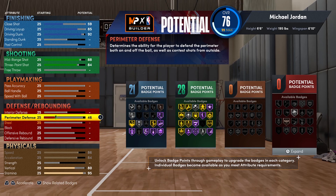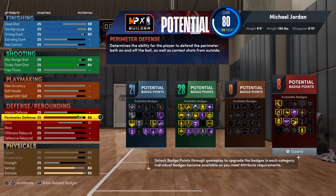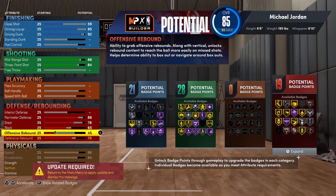On the defensive side — this man was First Team All-Defense many times for a reason. Perimeter Defense goes up to 86, which gets us Gold Clamps and Gold Menace. Steal goes to 78 — after the nerf, there's no need for Gold Pickpocket; just get Interceptor. Block goes up to 65 for Silver Intimidator. Rebounding: 75 Defensive Rebound and 57 Offensive Rebound, so you can still crash the glass effectively.